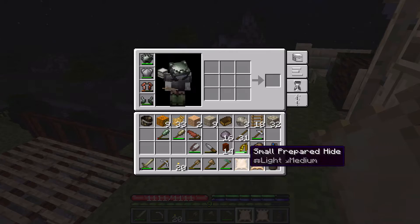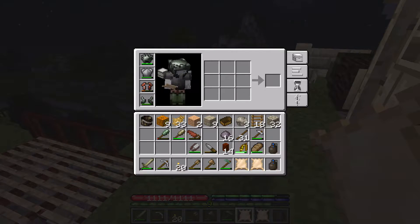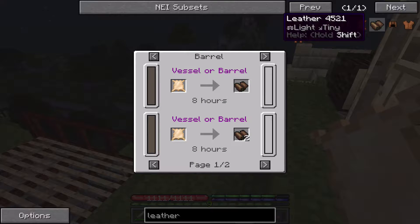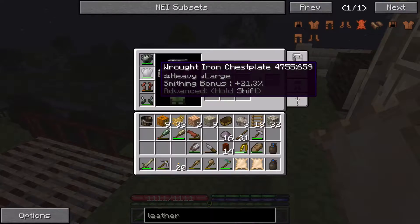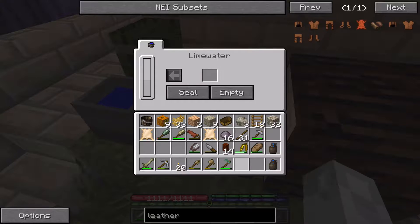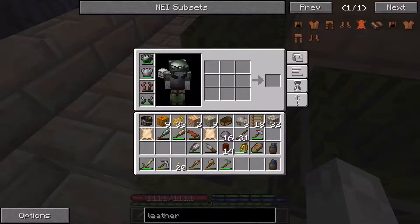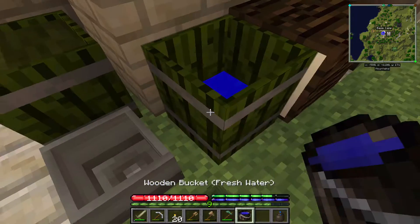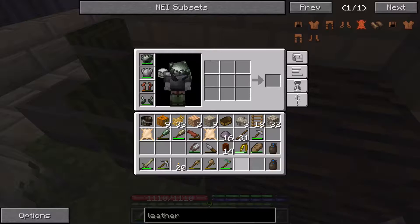How do we make the hides into leather again? It's been a little while. Oh right, they need to be soaked in tannin — that's right. I haven't made any of that in a while. We'll empty the lime water and just work with that for now.